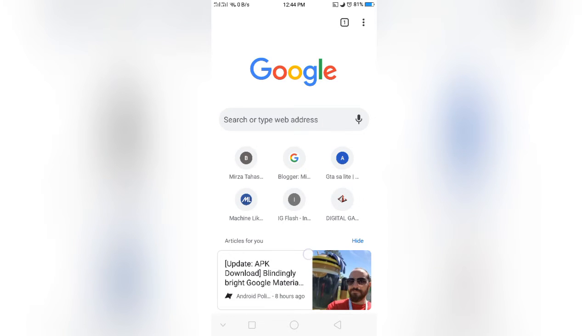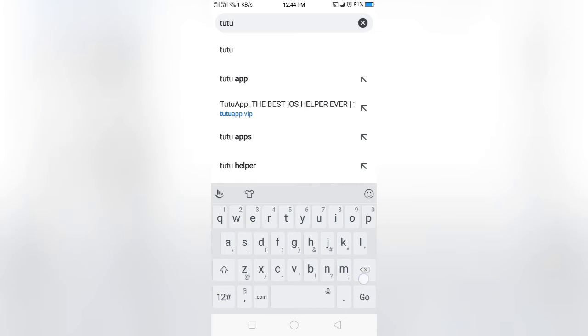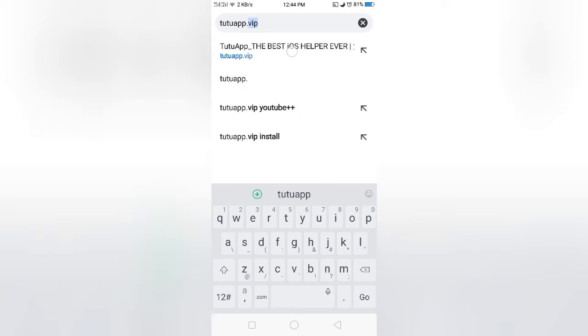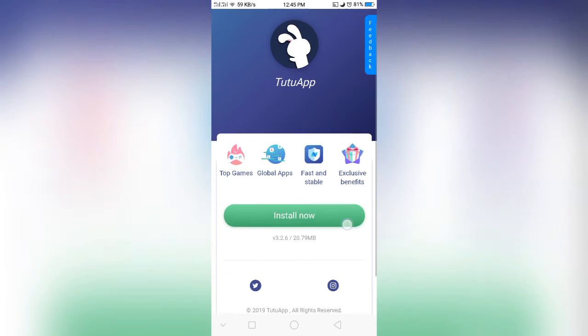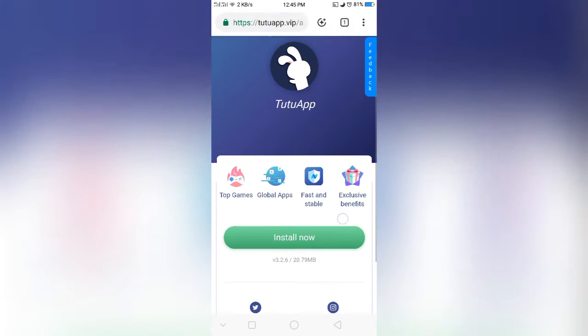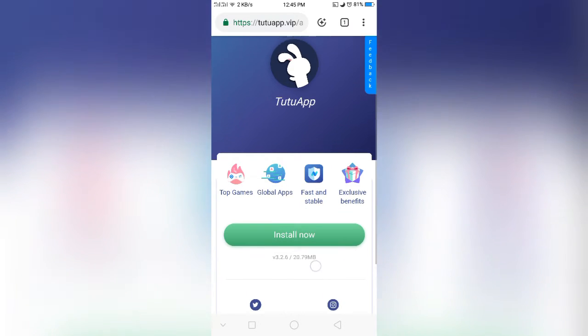First you have to choose a website — I am choosing Chrome, it is from Google. You can use any website as you wish. After choosing a website, open it and search for Tutu App VIP. If you are not seeing it, I will link it in the description. You can see and download it from that description link.